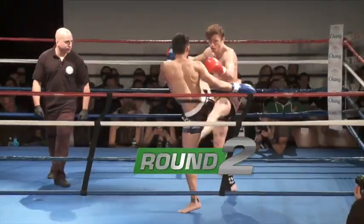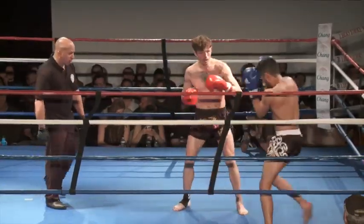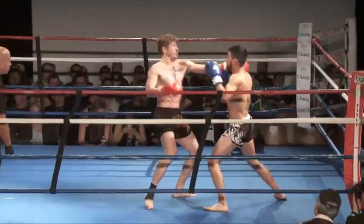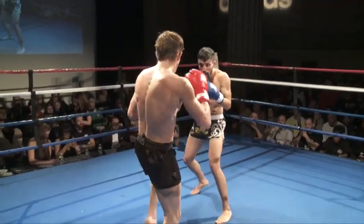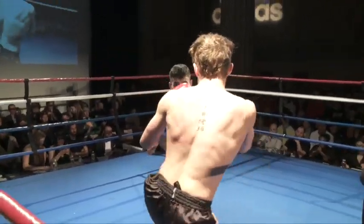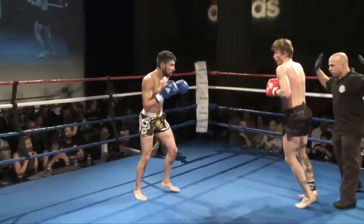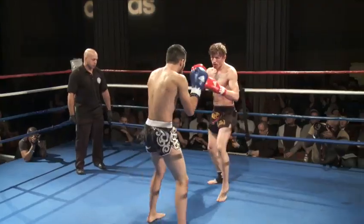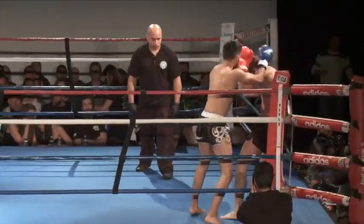Starting round two. Jesse goes for a head kick, looking for that head kick. A nice jab that lands by Jesse. Oliver doing a good job of moving forward — now it switches around, Jesse starts moving forward. Oliver's also moving a little bit to his right side, taking away the right hand for Jesse.